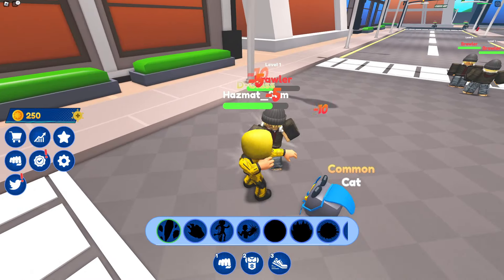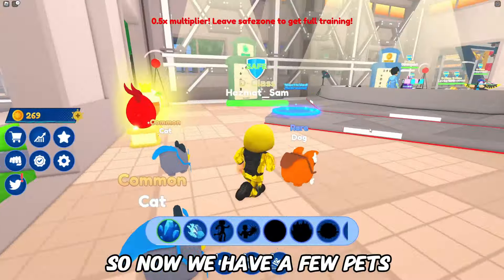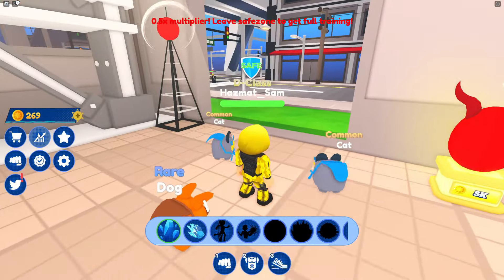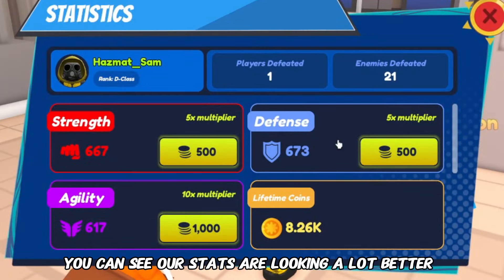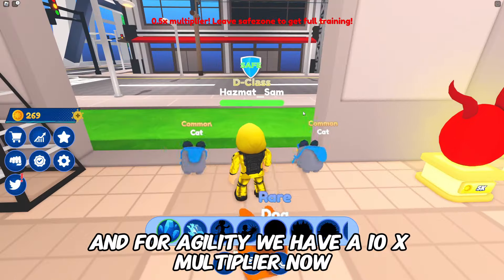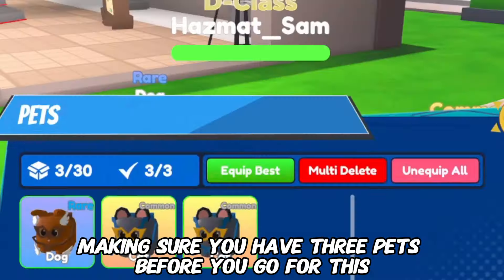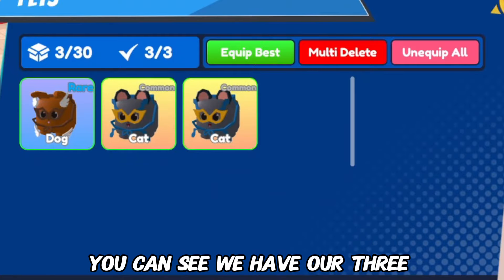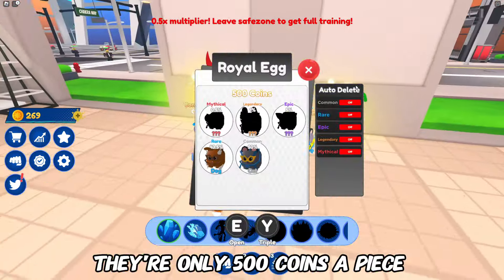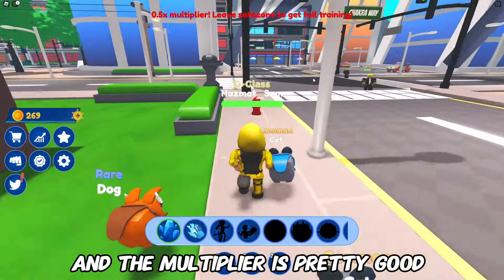Fighting guys in the streets will give you gold coins too! So now we have a few pets, and if you check our stats you can see they are looking a lot better. For agility we have a 10x multiplier now! I would heavily advise making sure you have 3 pets before you go for this. They're only 500 coins apiece — not that expensive, and the multiplier is pretty good!